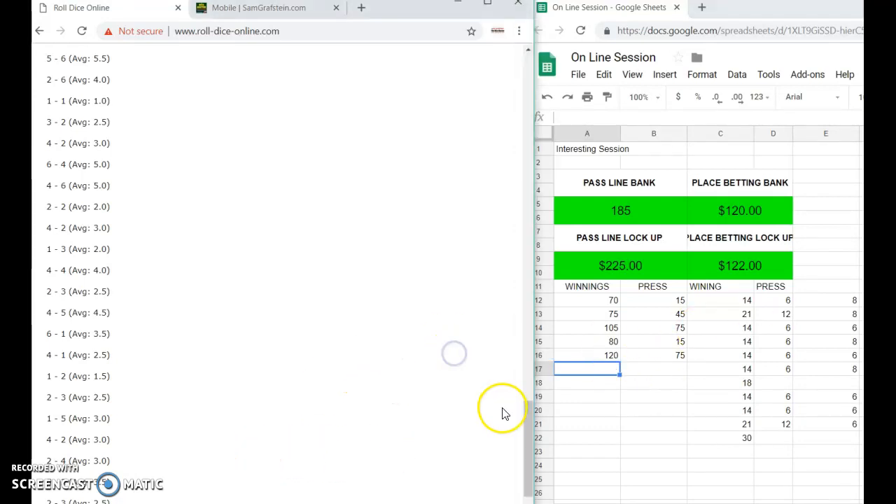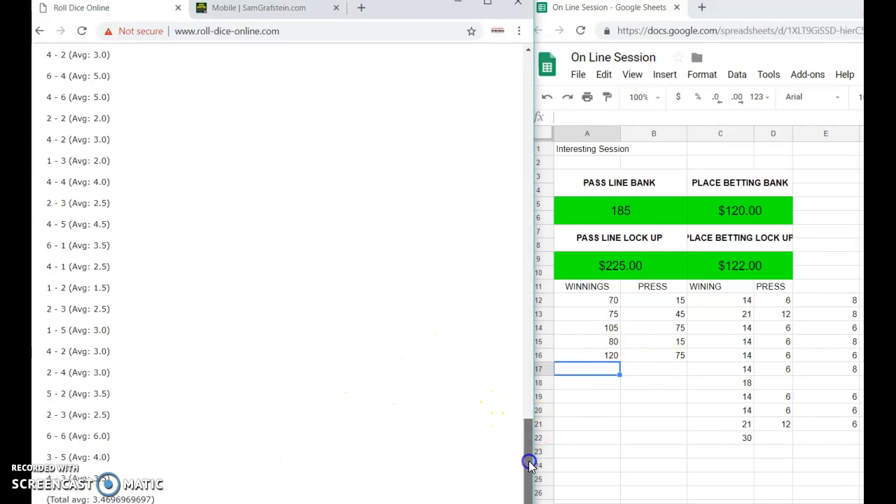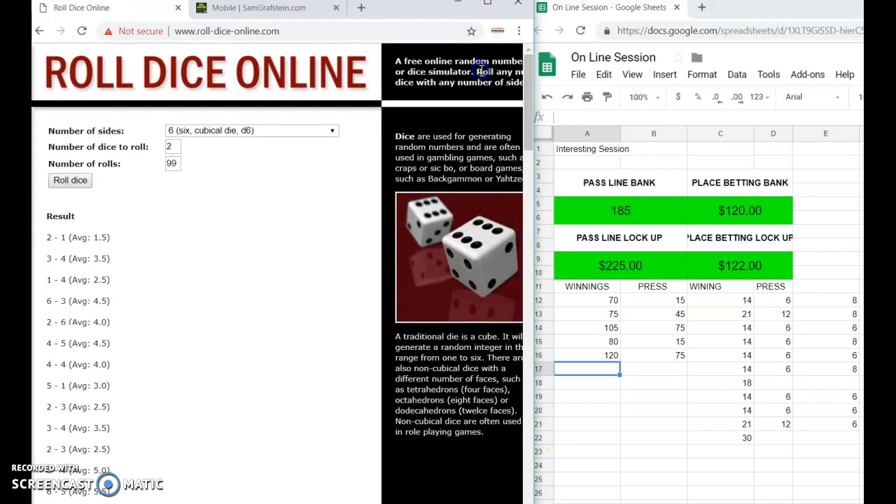We're gonna go back to the top and start from the top since we've hit the end of the rolling. Point five and seven out. We'll go back to the top and start again. We're gonna leave it here and I will pick this up in the next video, but this is kind of where we're at right now.